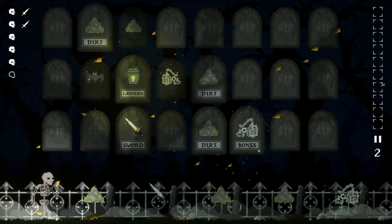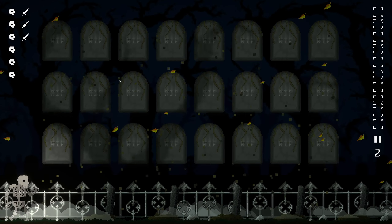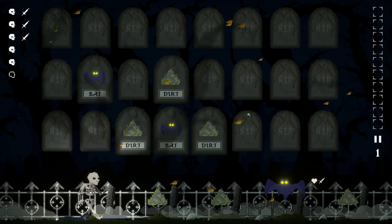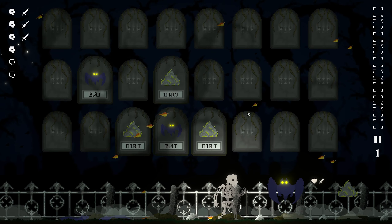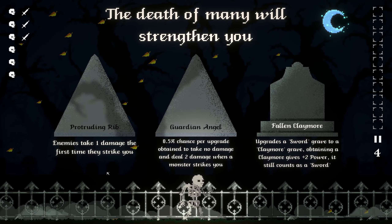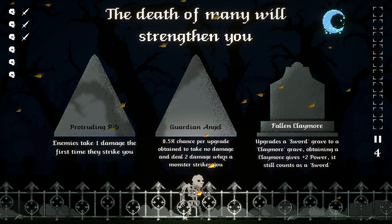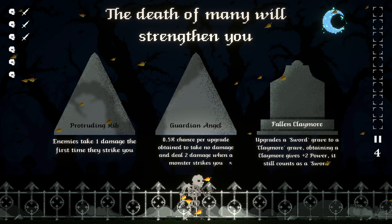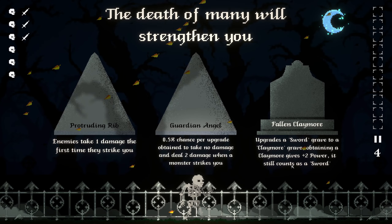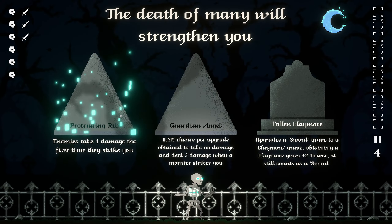Give me the damage. I'll be back at full health. Enemies take one damage the first time they strike you — that's the guardian angel, chance to not take damage and do two damage to an enemy. This turn to claymore, I don't think that's useful. Enemies take a hit when they hit you.